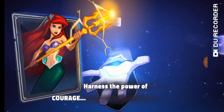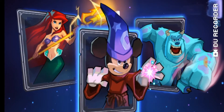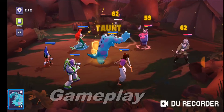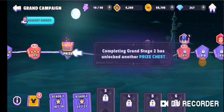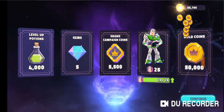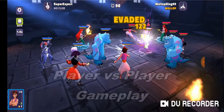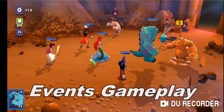Disney Sorcerer's Arena is a turn-based RPG where you have different Disney characters that you collect. The point of the game is to get through different stages so that you can collect more characters, shards, and equipment. You can do PvP in a way, and events, which are basically just extra stages. Pretty much all the combat and gameplay is exactly the same.